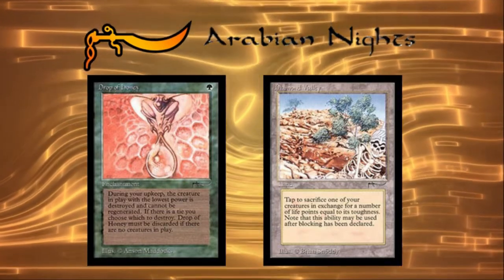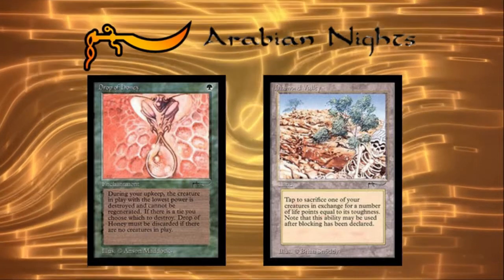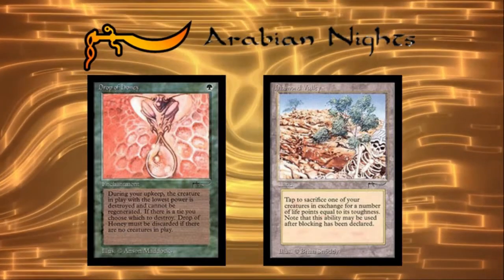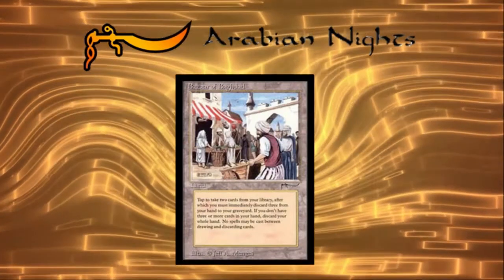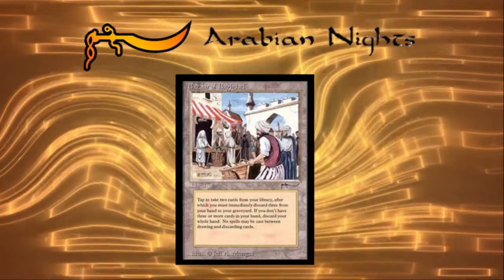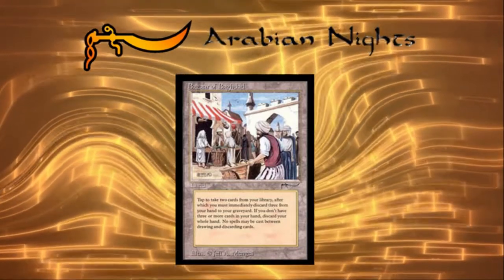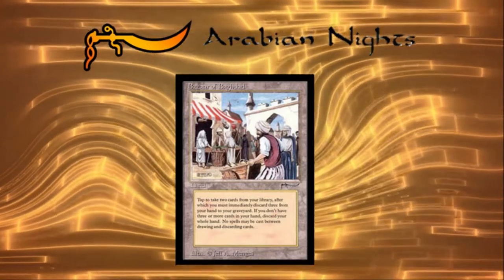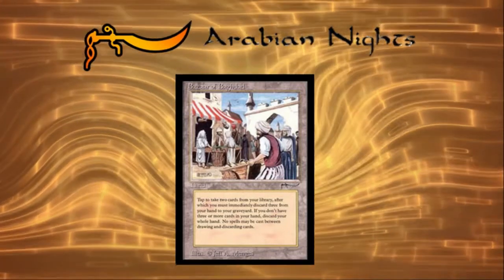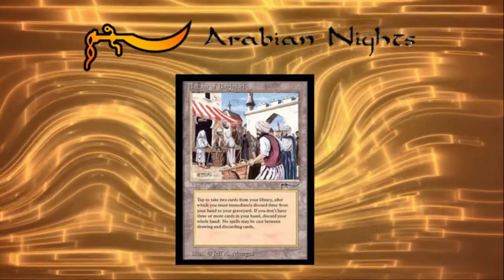A lot of the best cards from early Magic sets are also quite expensive, and speaking of expensive — if you want the best EDH card from Arabian Nights you can drop a cool grand on a copy of Bazaar of Baghdad. The average player won't be sporting a copy, but when someone plays it, it's probably bad news. Bazaar is a powerful way to enable the graveyard, and in a format where your graveyard is basically a second hand, it easily takes the spot for best EDH card from Arabian Nights.